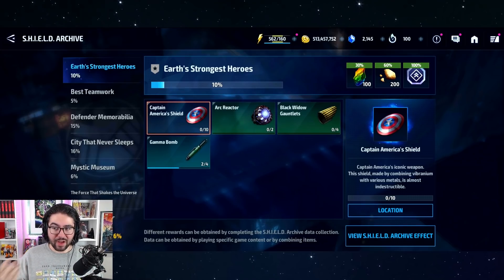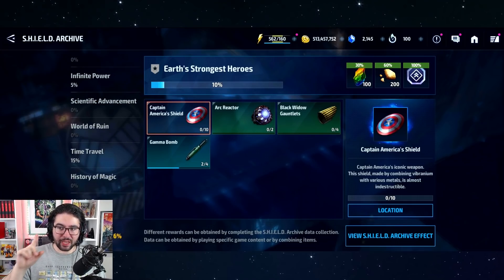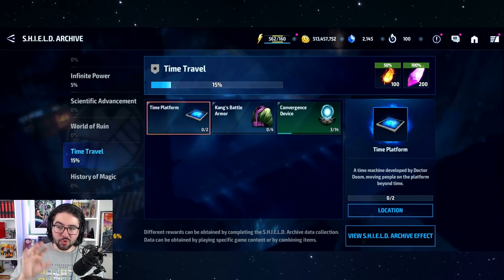I'll finally talk about the rewards and some of the outrageous costs for some of the actual archive items. Essentially, we have a bunch of different archive folders like 'World of Ruin,' 'Time Travel,' and 'History of Magic.' When you open up a folder — let's say Time Travel — you'll see different items. Some folders have more items, some have fewer; on average they have about three or four items, and the items will be relevant to the folder name.